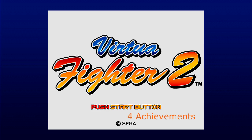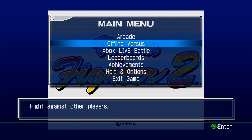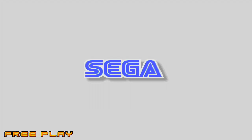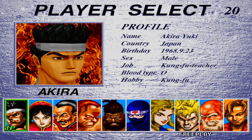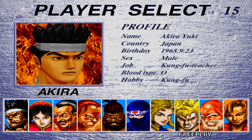Hey what's going on guys, Mr. Marshmallow and Crazy Profits here playing some Virtua Fighter 2. There are four achievements and the first one is Expert Mode for 40 gamer score. All you do is enter expert mode by pressing down, down, up, up, left, left, right, right at the character select screen. But it's pretty hard because I get my ass handed to me.